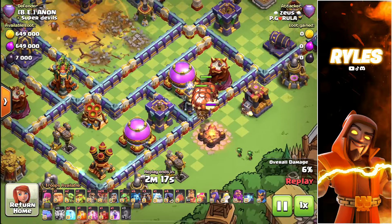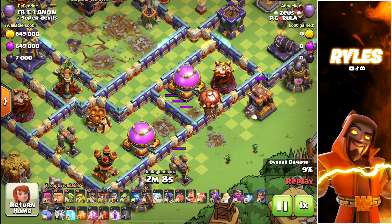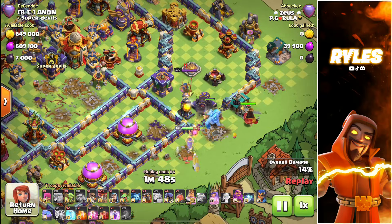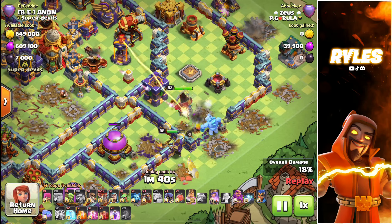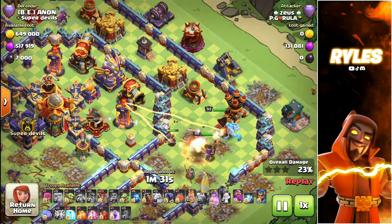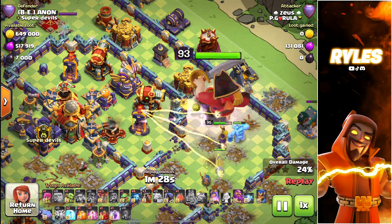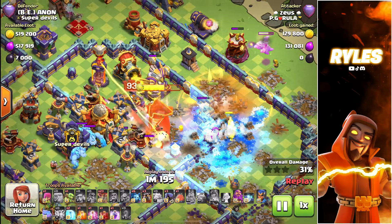My goal is to get the archer tower and the tesla, and funnel again with two archers — a very cheap funnel. With these two buildings gone, you can place your Queen above this dark barrack. Now she can sui easily in. I wait for my Queen to get this storage so I can wall break, because if I wall break now it would target this other compartment. As soon as this building is down I wall break. The King wanted to go outside, so I popped his ability on the mortar so he can splash off the gold storage and walk in.